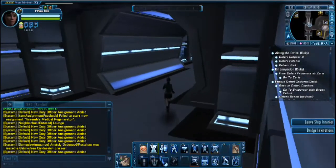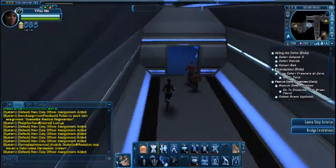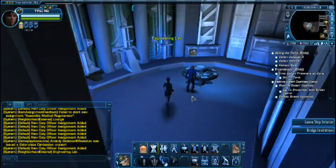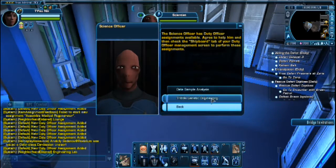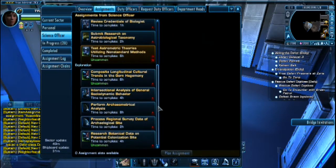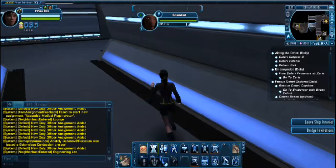So we now can make those items inside the ship instead of trusting some random drop from different mobs. And the scientists: power cells, shield charges, special projects, data sample analysis, tribble genetic engineering, and some science assignments. Quite a bunch of them. So this is it for the engineering level of the ship.